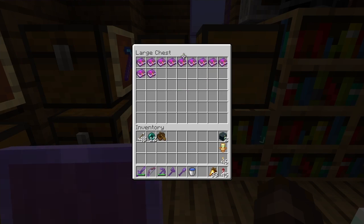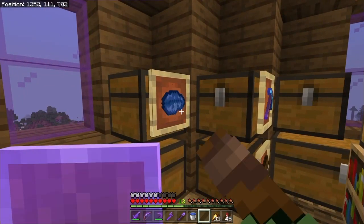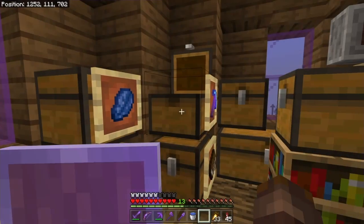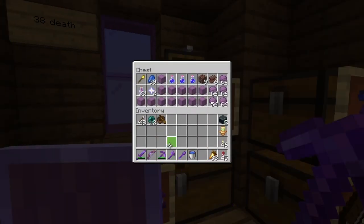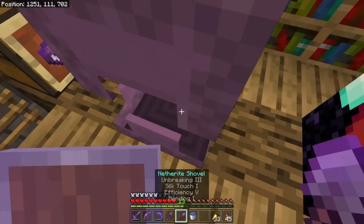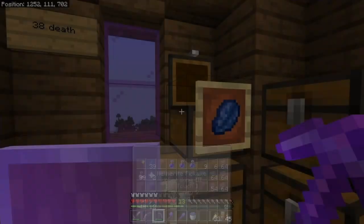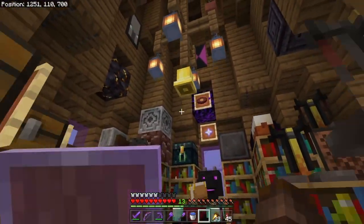Over here I got some enchanted books, and some armor as well, so I can use the grindstone and get some quick levels. Right here I also have even more end trading stuff. And that was it for the tower.